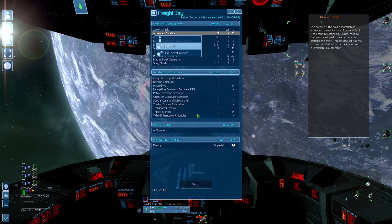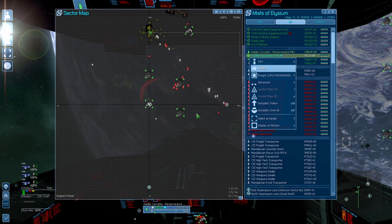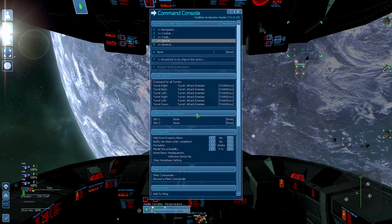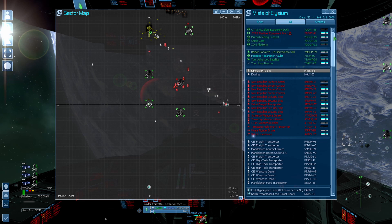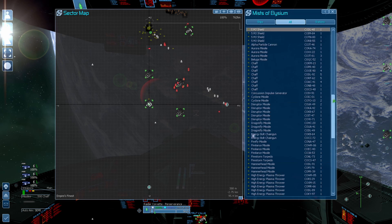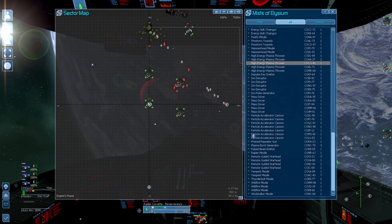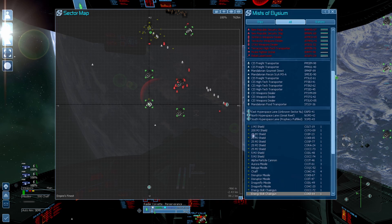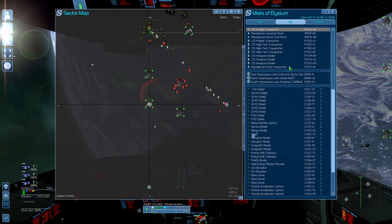I'll drop down one of these and then quickly do a 'collect wares' — just grab up all whatever is there. They should just start disappearing. There's a whole bunch. Get all that stuff; maybe we can sell it somewhere. Oh wow, it's stacked up. It's beautiful — glorious.